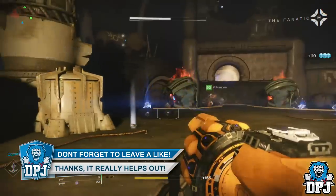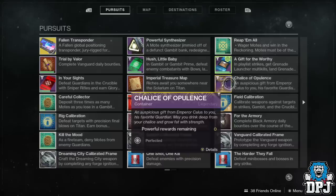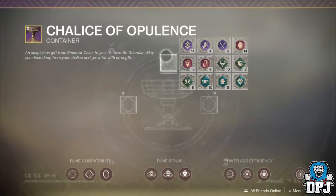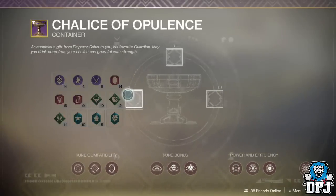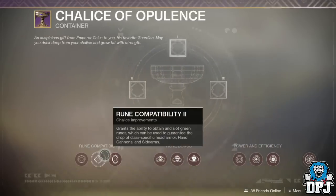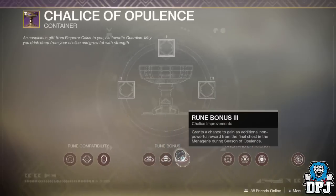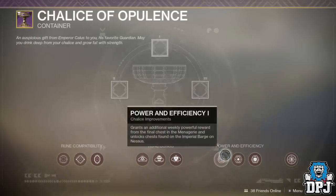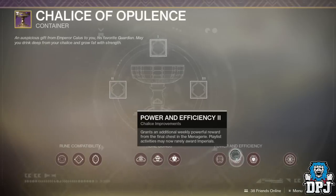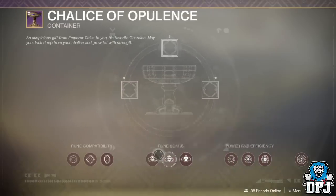If you enjoy the video and would like to show support, you can by hitting that like button. The Chalice of Opulence is the main tool behind the Menagerie, which in many people's opinions is the best PvE addition to the game besides the raids. The concept behind it, allowing us to basically craft our own loot, is incredible. The only thing I wish it did was rotate the non-exclusive weapons with every weekly reset.